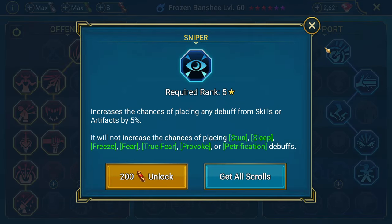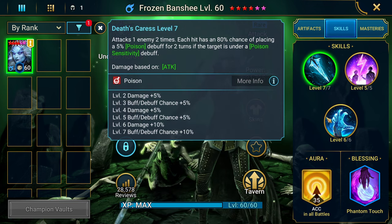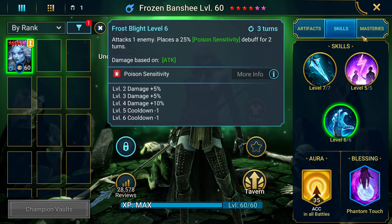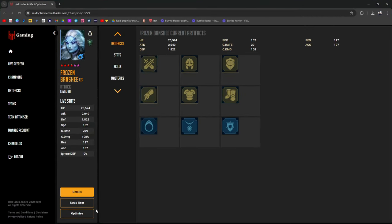I have Master Hexer on here to increase the duration of poisons. You don't need to take Sniper because her skills already have a 100% chance when booked to place debuffs, and the poison sensitivity just places as long as you have the accuracy for it.